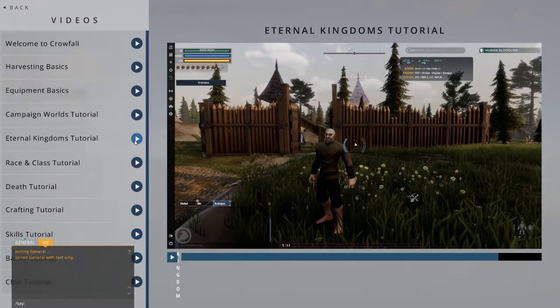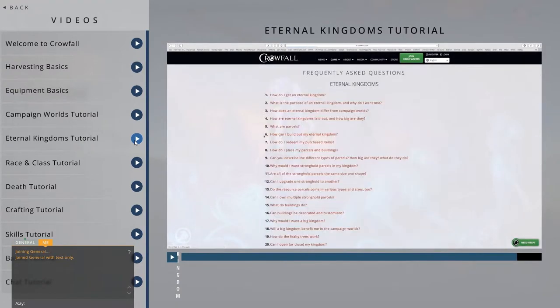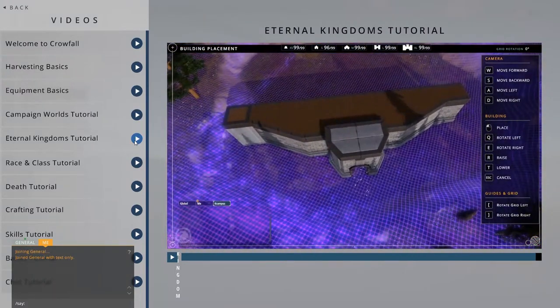For a more comprehensive look, go to Crowfall.com and check out our Eternal Kingdoms FAQ. Go ahead and try building your own Kingdom and take a look at the How to Play Guide on our website if you have questions.